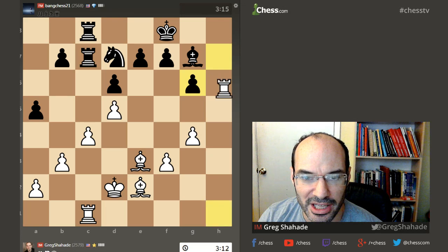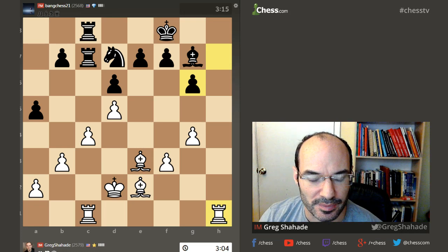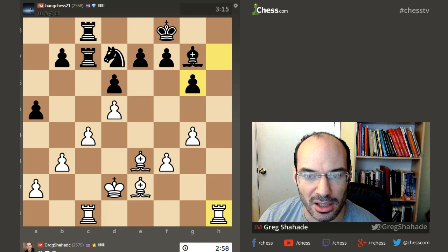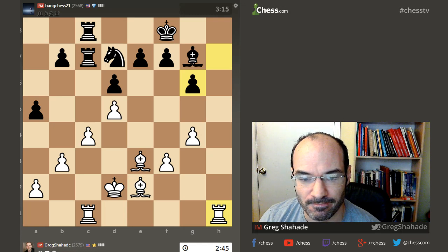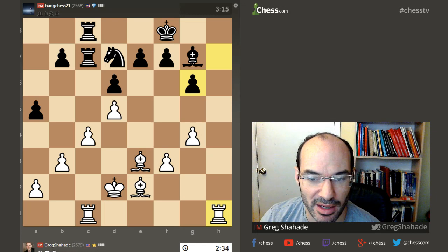I'm thinking about going rook h7 — but no, then he can play b5. I wanted to entice knight f6. Pawn takes, bishop h6. I thought I have a strong attack here. Can I go a4? Is that just bleh? I'm spending time, which I said I wasn't going to do.